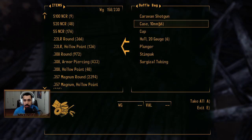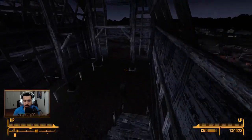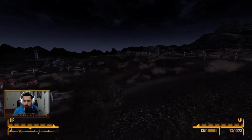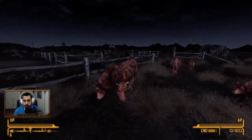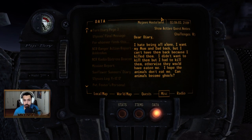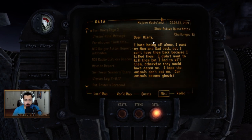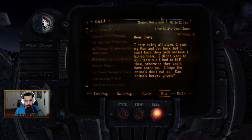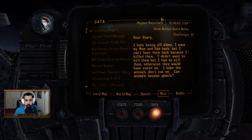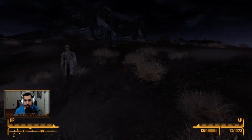Duffel bag with a lot of ammo in there — which I'll take — and a Stimpak. Nice. Look at all these — all these animals are just malnourished. Unbelievable. Is there anything that we can do for these animals here? Matthew Animal Husbandry. Turns out there's actually a total of four pages of diaries that we can find here, and we can find out what happened here. You know what? Let's do that.